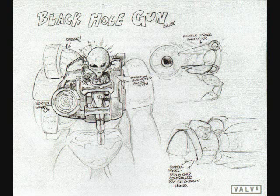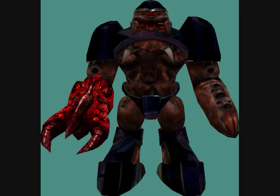There's also a cut weapon called the Black Hole Gun, which was originally going to be used in the game. Not much detail on how it was going to work, but based on the diagram it would have created some kind of damage. It was ultimately removed and replaced with the previously mentioned hive hand.